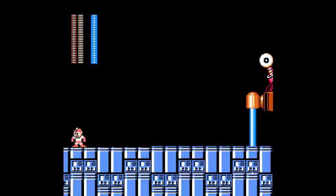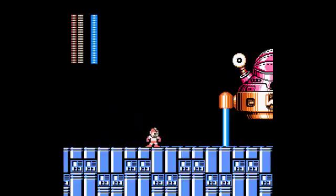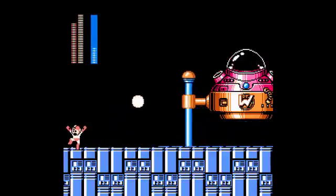Okay, so first thing is first, we want the spark shot, and we want to destroy the underbelly of this thing. That holds a turret, once we can see it. There we go. Four hits should kill it.